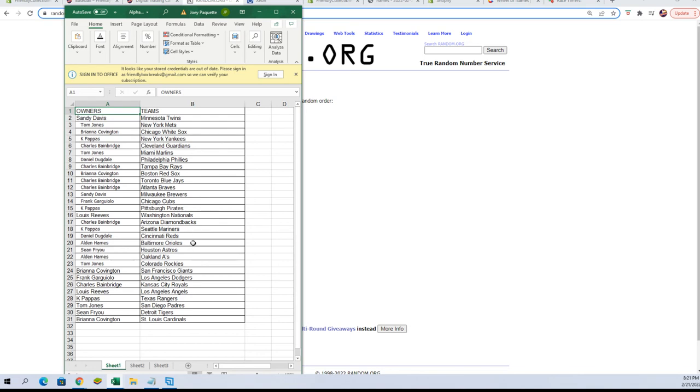Alden H, you've got the Orioles. Sean F, Astros. Alden H, A's. Tom J, you've got the Rockies. Bree C, you've got the Giants. Frank G, you've got the Dodgers. Charles B, Royals. Lou R, you've got the Angels. KP, you've got the Rangers. Tom J, you've got the Padres. Sean F, Tigers. And Brianna C, Cardinals.